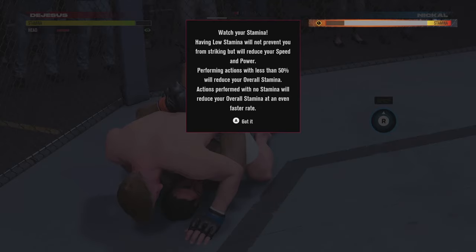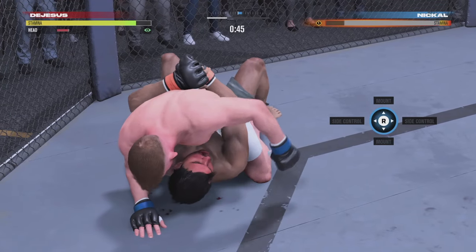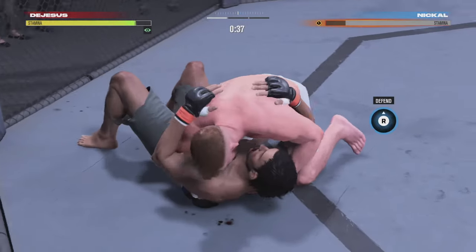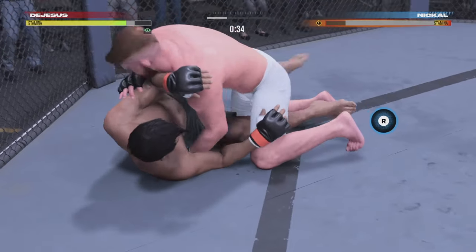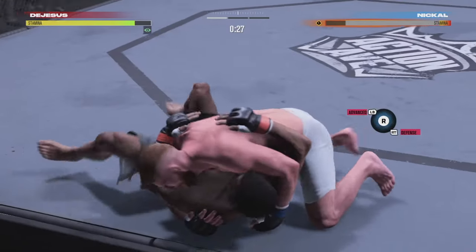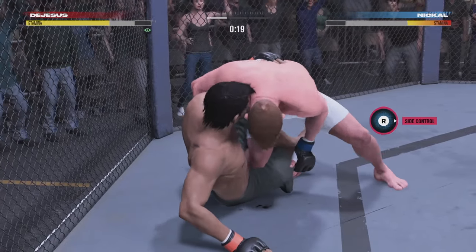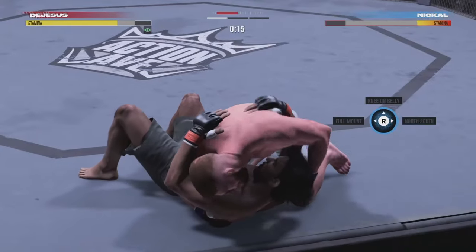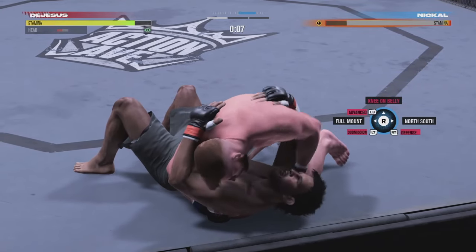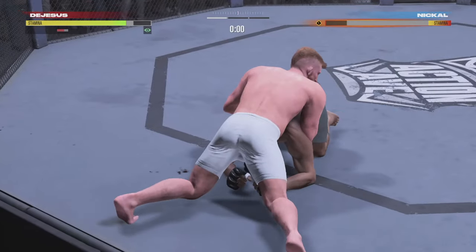I actually lost my first fight because I didn't know how to escape out of the submission. You start out with a few backyard fights and carnival festival fights, same as UFC 4, then you get a shot on Dana White's Contender Series and if you win that you go right to the UFC. I lost that because I didn't know how to defend submissions. So my guy ended up going to the LFA — Bo Nickel had like six fights in the LFA which let my stats get a little bit better. Our boy Bo is in the UFC now, like a three star out of five.